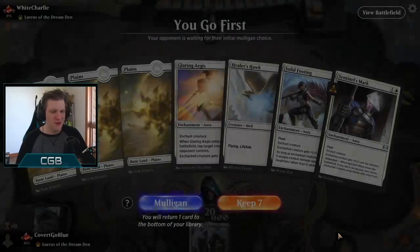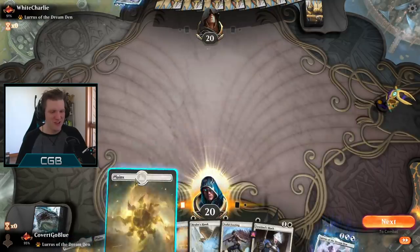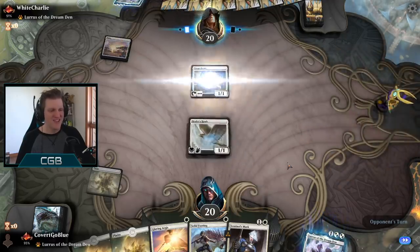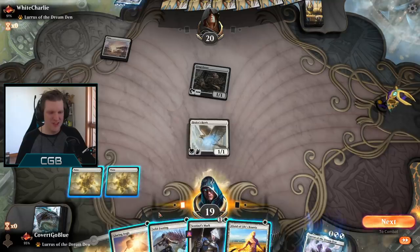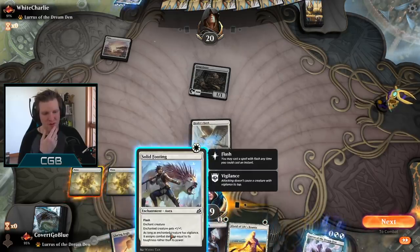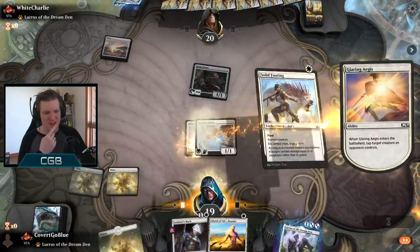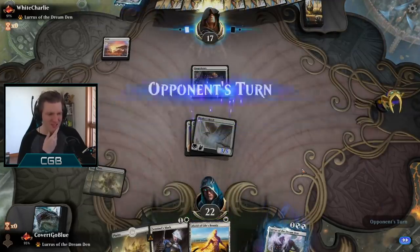Our opponent is White — are we going Covert Go White? Finally — Solid Footing, Sentinel's Mark, and Aegis. Time for another Hawk and a Dream moment. There isn't much protection for this Hawk though — this Hawk might get blown up if we don't draw Karametra's Blessing. Our opponent gets it, they really get it. These first, I think. We can play this and then flash in the footing, and then next turn the mark, and then we start dealing big damage. Let's just go for max damage in the air — the opponent's not going to interact with us. What are we playing around with protection in the mirror? Nothing. So let's make the biggest Hawk.